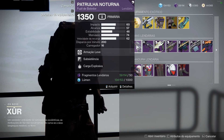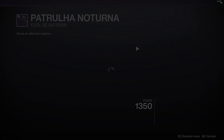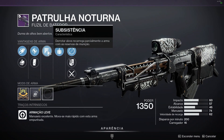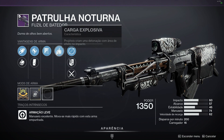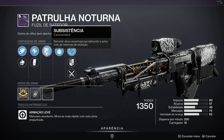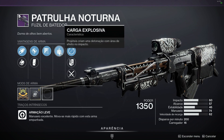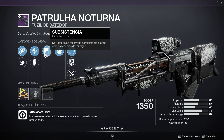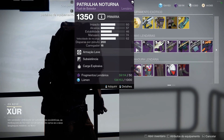Bora pras armas lendárias. Patrulha Noturna com Subsistência e Carga Explosiva — é um bom roll, mas eu particularmente não gosto. Pra mim o melhor seria Acerto Rápido com Carga Explosiva. O que vem na campanha do New Light, que você pega com Transbordamento e Carga Explosiva fazendo as três primeiras missões pro Shao Han, já te dá uma arma com rolls melhores que essa, então essa aqui a gente pode deixar passar.